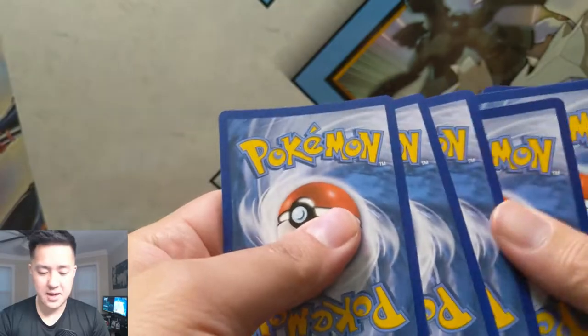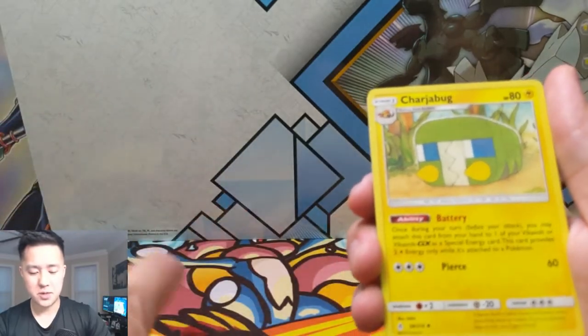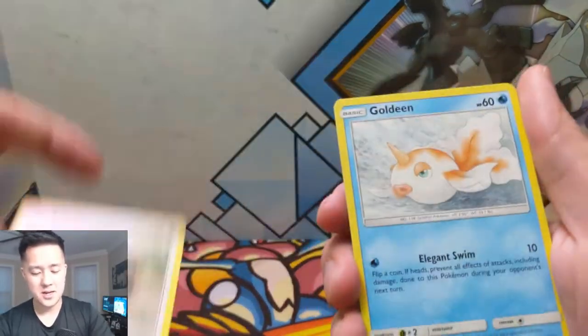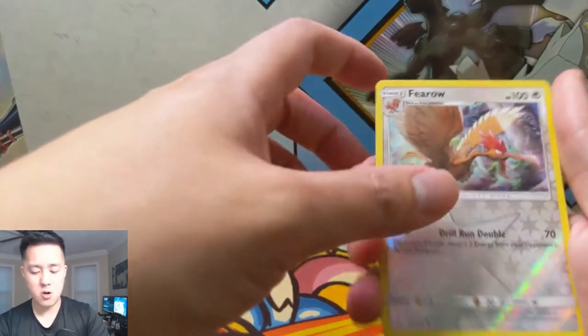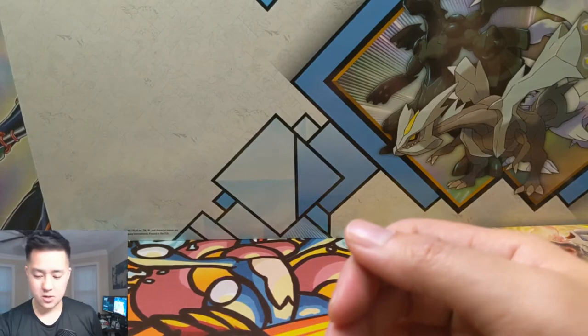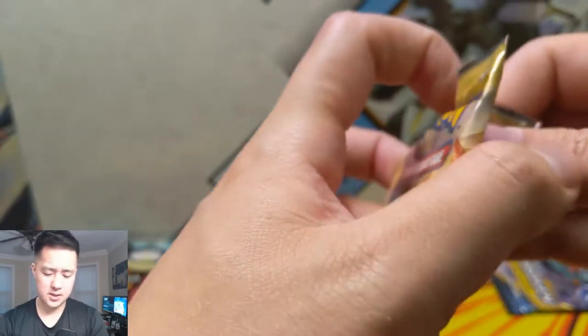We have three packs left and only one GX - come on, we can do better than this guys! Koga's Trap, Power Plant, Charjabug, Goldeen, Darumaka, Sandile, Salandit, a Furrow reverse, and then a Misdreavus - the suicidal ghost. Suicidal ghost... is that an oxymoron kind of thing?